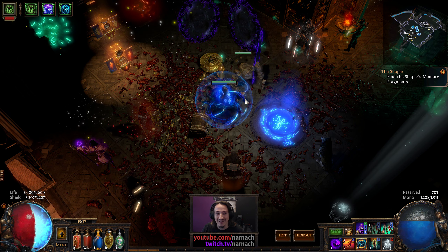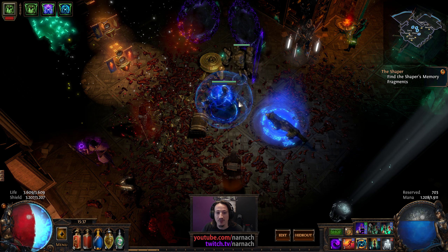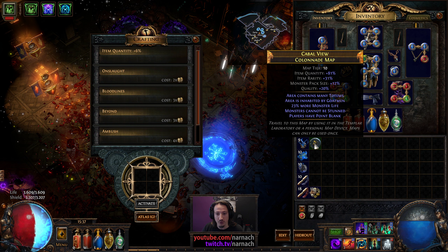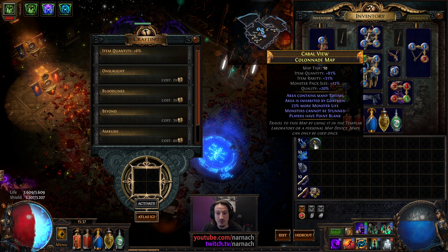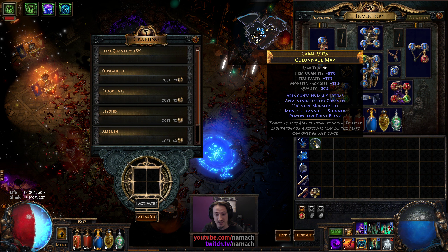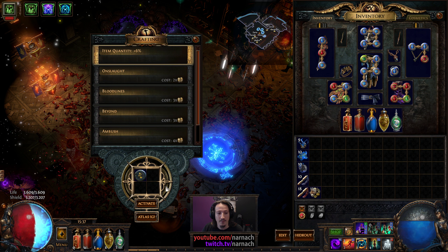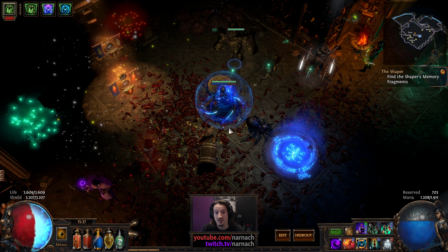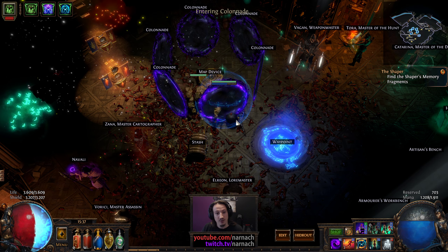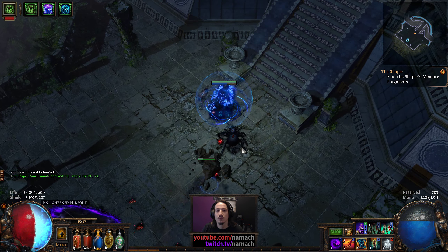Hello, Nader here, welcome back to Path of Exile. We're playing in the Hobby League as a solo self-found dog-backed necromancer, and today we're gonna run tier 10 map Colonnade for the unlock. We have totems, we have goatmen monsters, monsters have more life, can't be stunned, and I have Point Blank — since I don't use projectiles, I don't care. The reason I'm going for tier 10 rather than tier 11 or 12 is because I just want to take it down a small notch so I can talk about how I've changed the build.